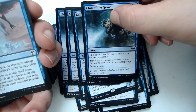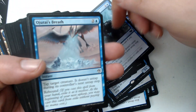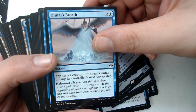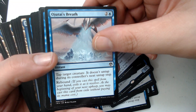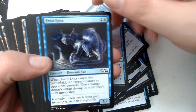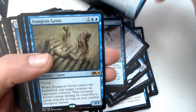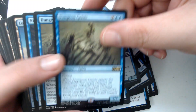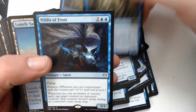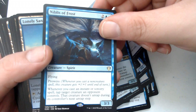If you control a zombie, you'd be tapping — we'd be tapping. Ojutai's Breath, three of those. Frostlings — not the same as Jacklings, still pretty good. Dungeon Geist, another rare — two of them. And another rare: Niblis of Frost, very nice.